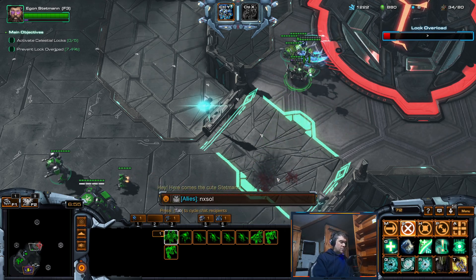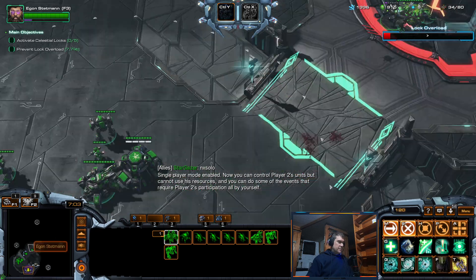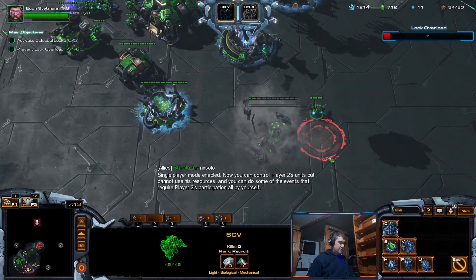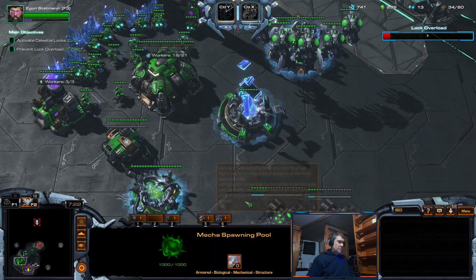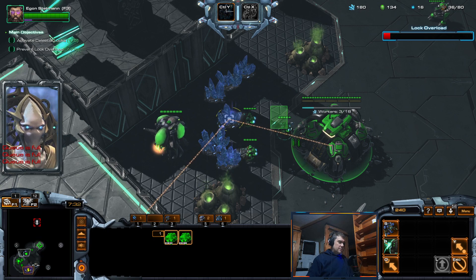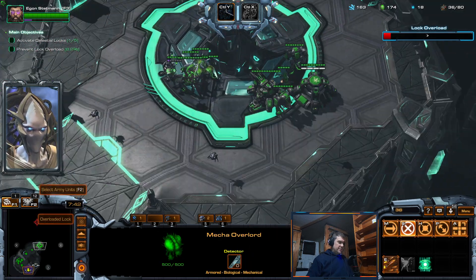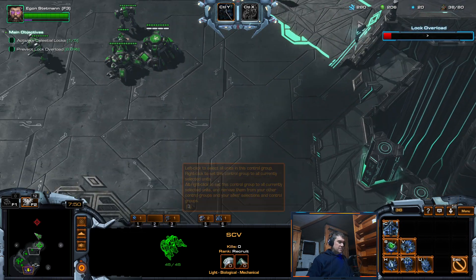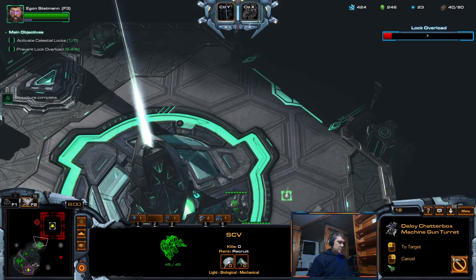By the way, I need an Infested Bunker to claim this. Okay, now I'll get this one over here. They're seizing this upper one. I'll get this first — the second upgrade. This raven totally threw me off — this stupid unit didn't want to attack. What's the enemy? Mech — okay, that's actually good. And I don't have air units, especially not Battlecruisers.